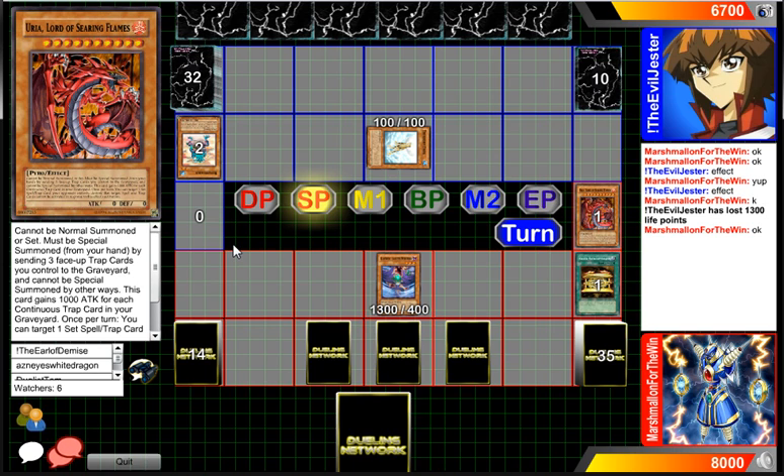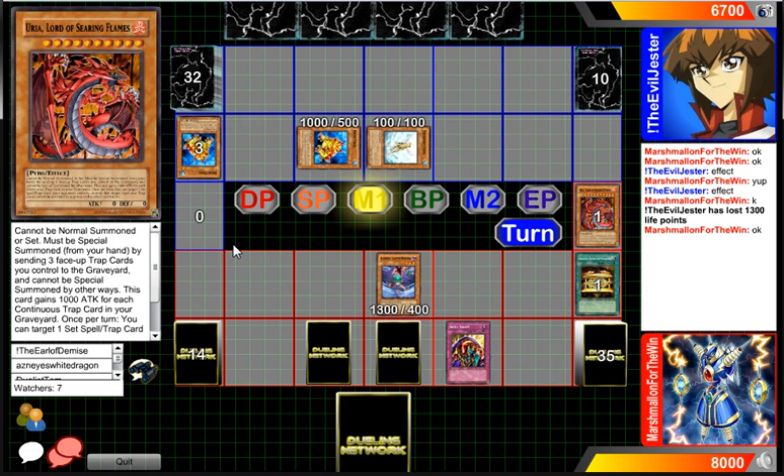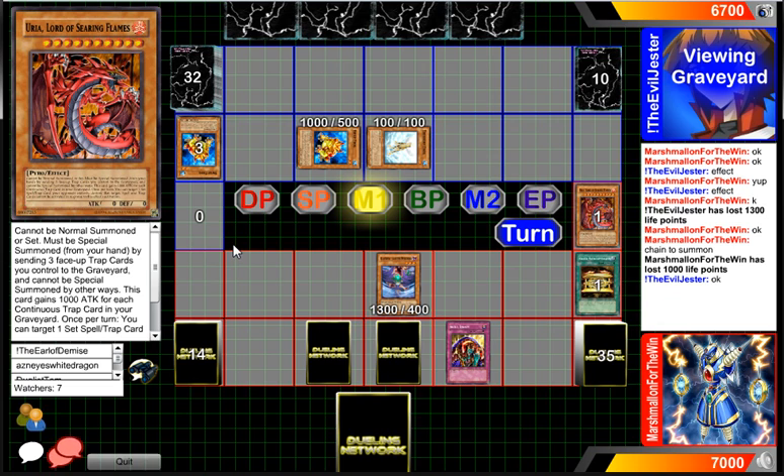Uriah could potentially just attack for game. But against a Monarch deck, his effect won't be too great — at least being able to destroy a spell or trap per turn, which isn't bad. I can't do anything good — discard just for another swap frog. And you see a Skill Drain come out. That actually might be something that will hold our player in the red off until he's able to get the setup he needs to get out Uriah. So he will not be able to send — oh, he's gonna remove — he can make Gachi.